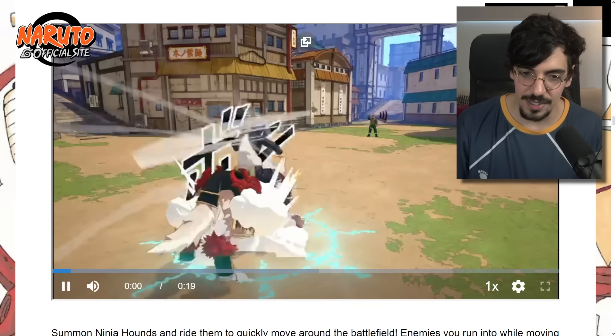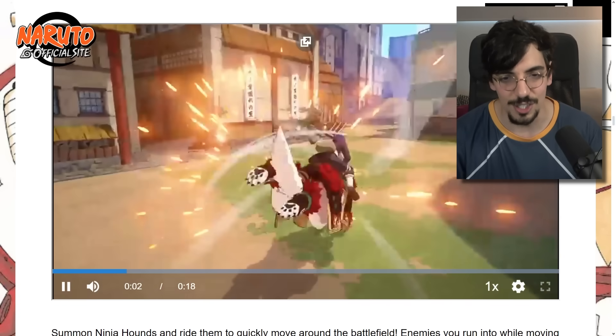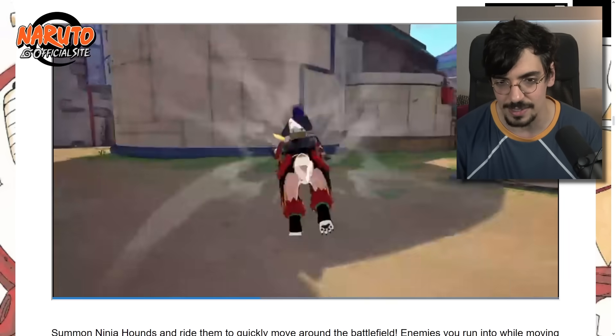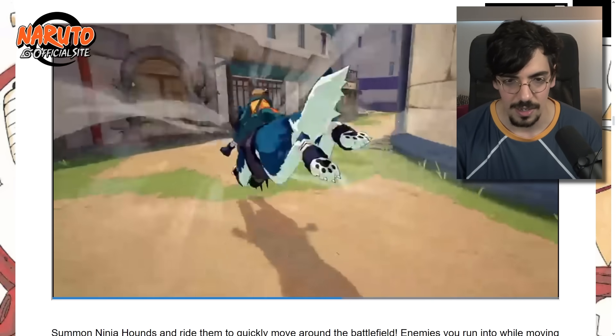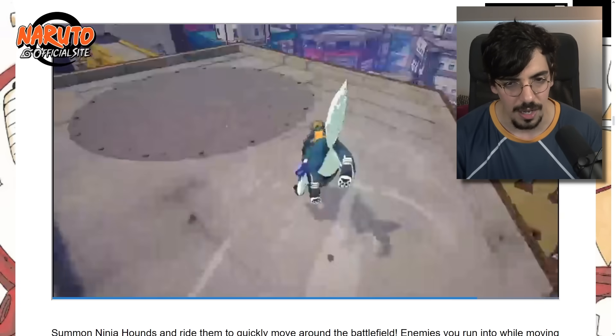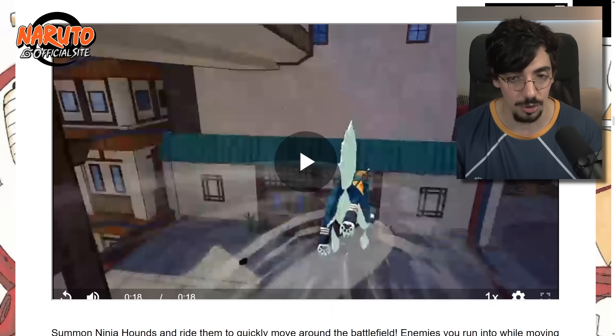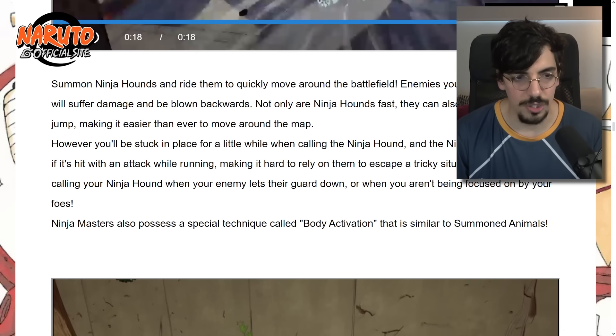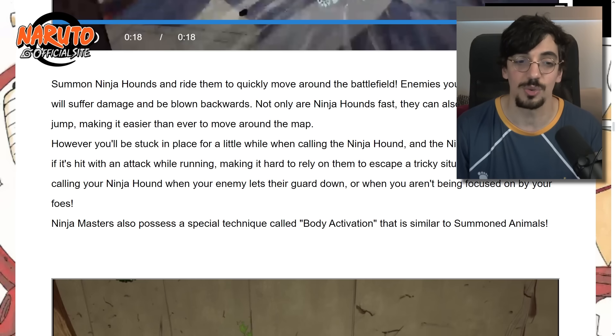Season 8 is full of surprises — the biggest one is probably this: the first look at the ninja hound. You put your hand down to summon it using an animation already in the game. This guy moves incredibly fast. The ninja hound will retreat if it's hit with an attack while running, making it hard to rely on them to escape a tricky situation — a single hit and they're gone.